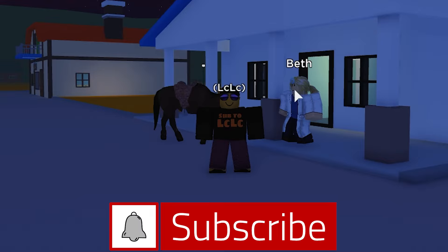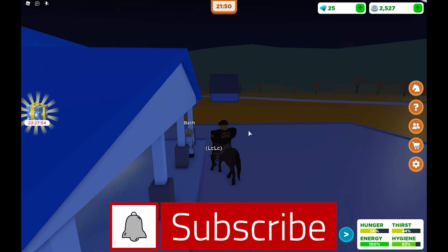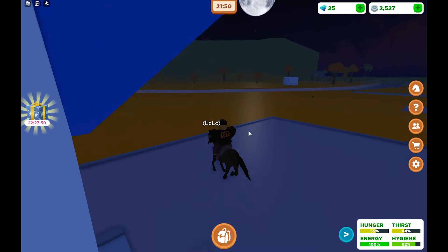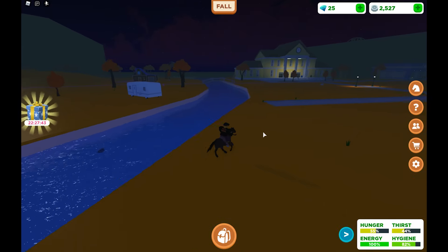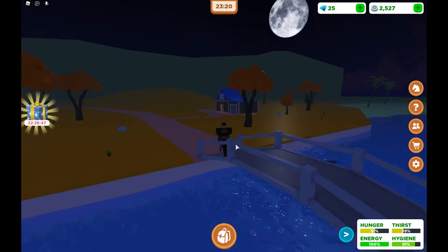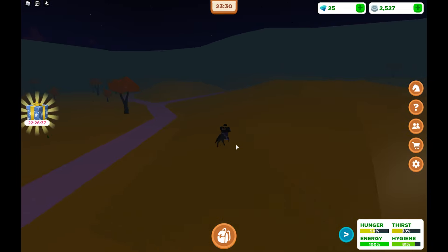Welcome back everyone, I'm LcLc and I'm going to be showing you exactly how to find the yellow orchid in Horse Valley Roblox. Follow me — once you've been given the task, you want to jump on your horse, head towards the town hall and cross over the bridge. I've sped this up so you don't have to waste your time.